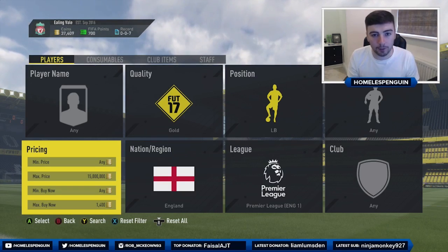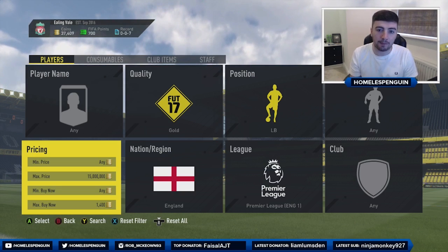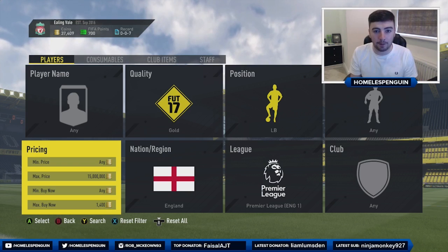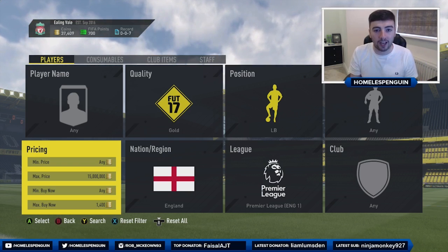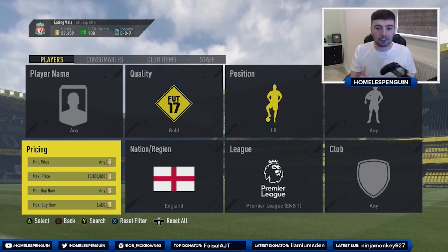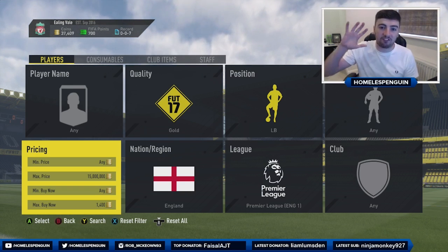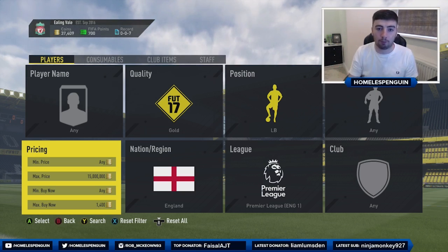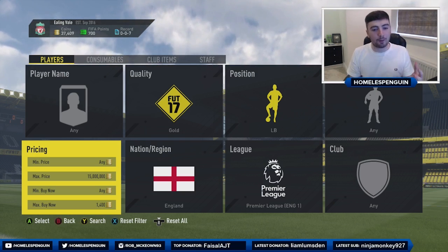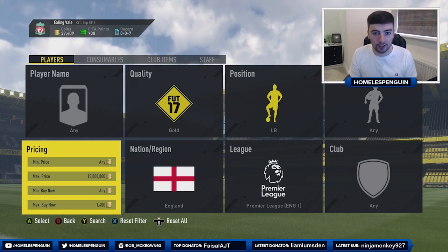To start off, the first filter we're going to be looking at is gold left backs of English nationality in the Premier League. These are selling for around 2000 coins at the moment, so you want to be sniping them at around 1.4k. On this filter there are tons of players — Ryan Bertrand, Aaron Cresswell, Luke Shaw, Leighton Baines and Danny Rose. That's 5 players just off the top. You want to set up the filter at 1.4k and sell them on for 2000 coins.